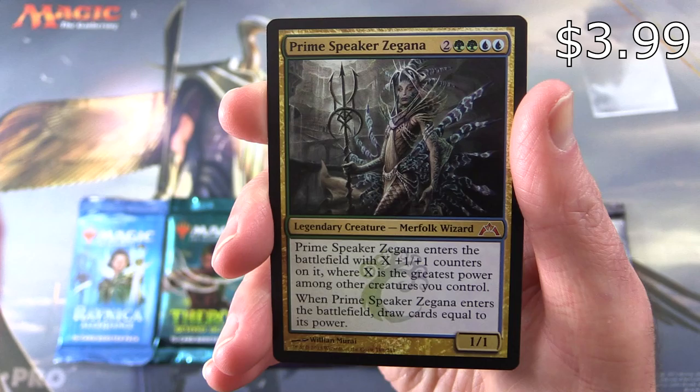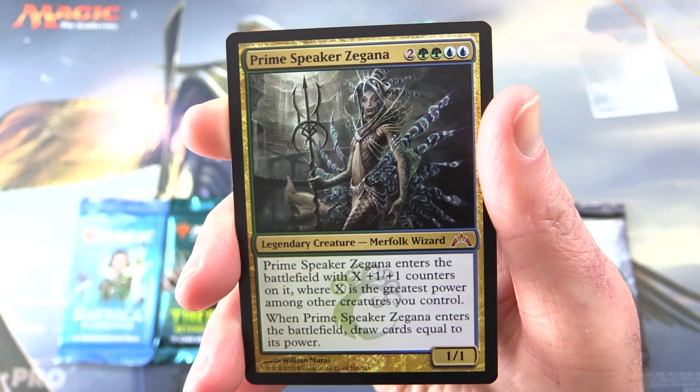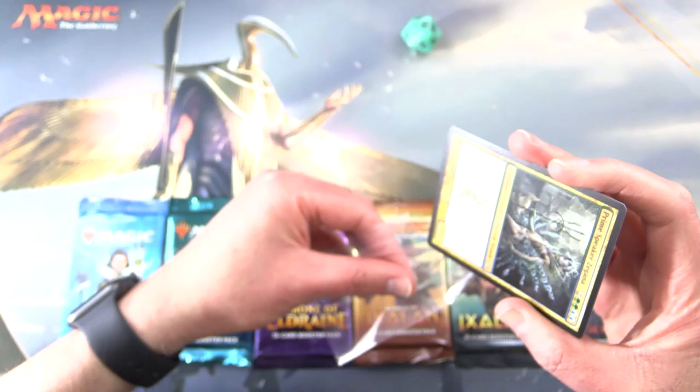So we have Prime Speaker Zagana — legendary creature merfolk wizard, 1/1/4/6. Prime Speaker Zagana enters the battlefield with X plus one plus one counters on it, where X is the greatest power among other creatures you control. And when Prime Speaker Zagana enters the battlefield, draw cards equal to its power.